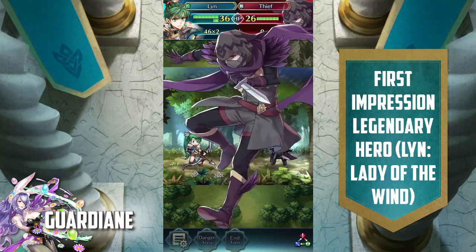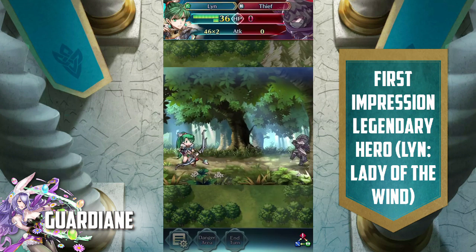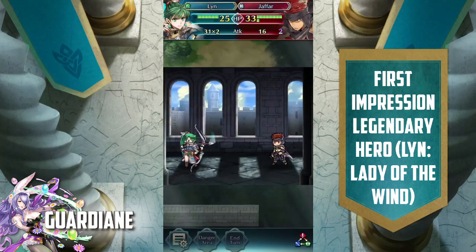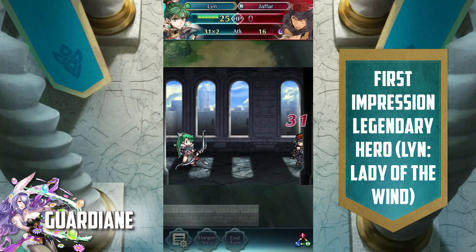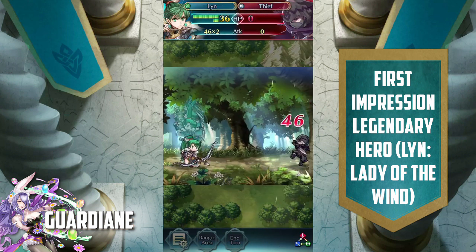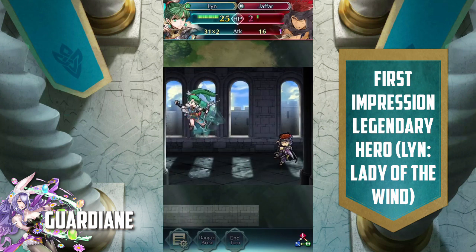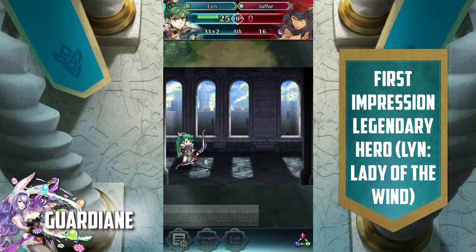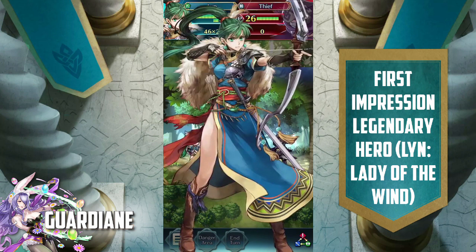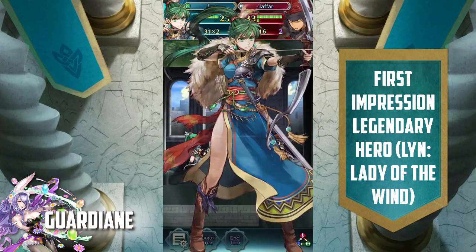Last but not least, Lyn has our first colored bow — it is a green colored bow in the game, and it is non-inheritable. So much for me wanting to try to use colored bows on Kinshi Knight Hinoka. We may or may not get some different, actually inheritable colored bows down the line, but that is interesting. She has Swift Moolagir, which is non-inheritable, and that is our first colored bow in the game.